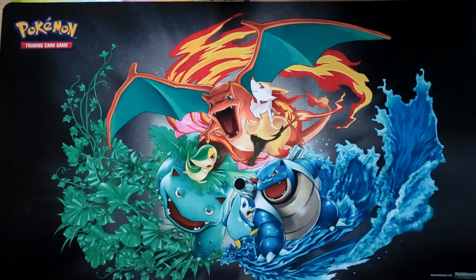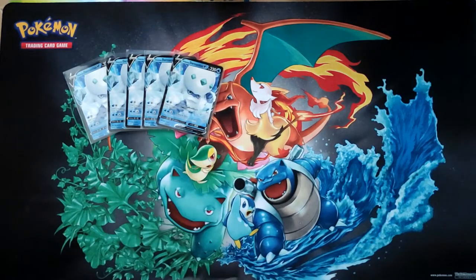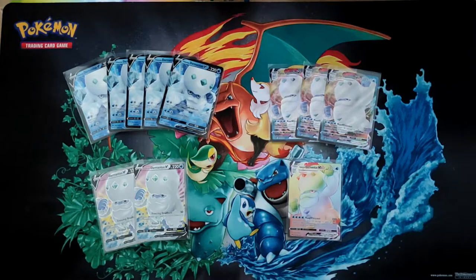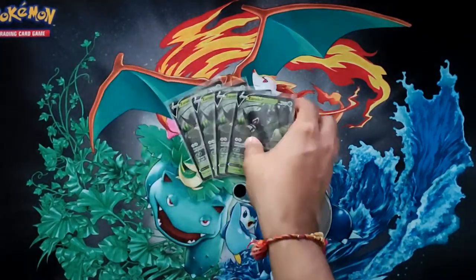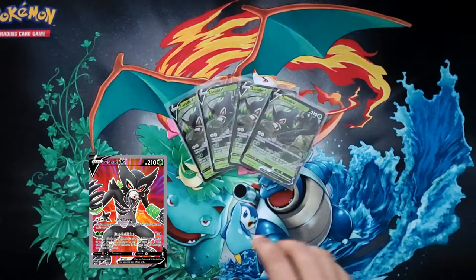For Galarian Darmanitan, we actually got one of everything: five regular Vs, three V-Maxes, two full arts, and one rainbow — nice. For Rapid Strike Urshifu V we only got four Vs, none of the full arts, and there is no rainbow or V-Max for that one.